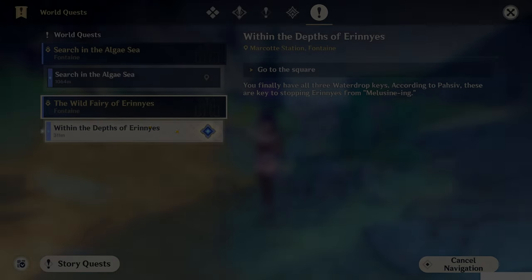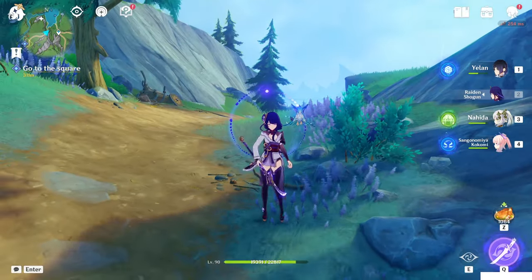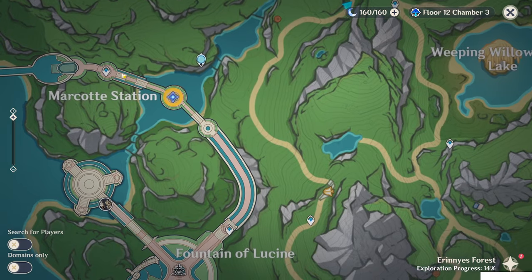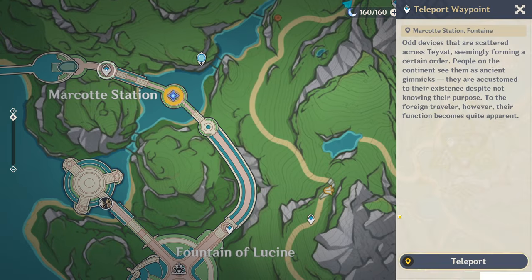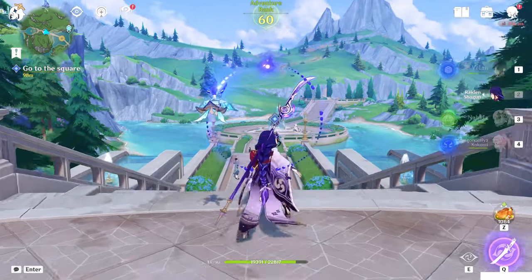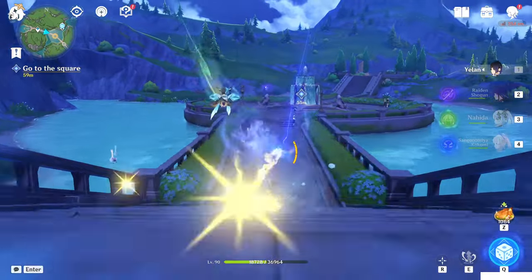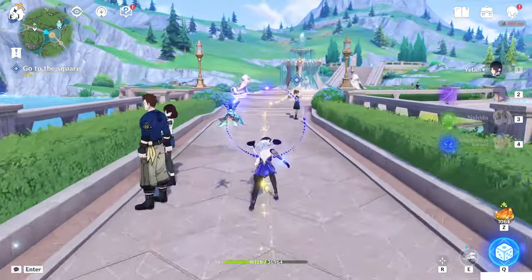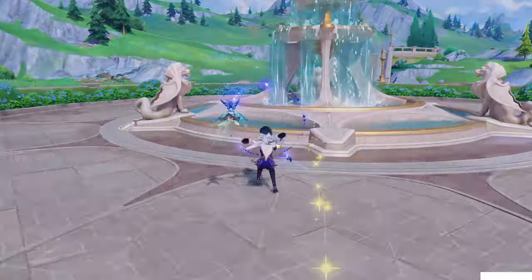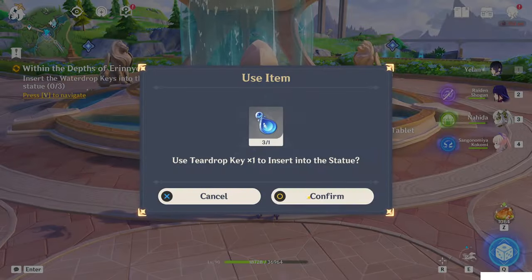After you collect all three keys, you will automatically get the sequel which is 'Within the Depths of Airiness.' Let's go — just follow it. We have to go back to the fountain of the market station because there's a small tunnel which will lead you to the bottom side of Airiness. Just go to the fountain and place the keys there.